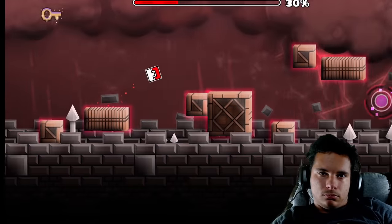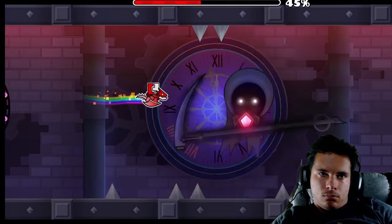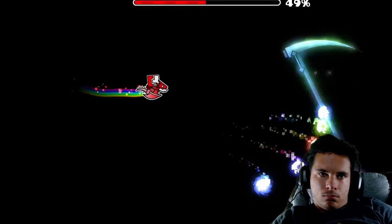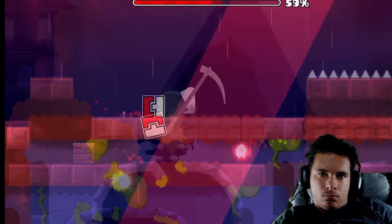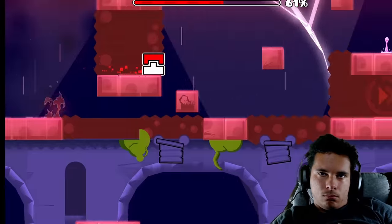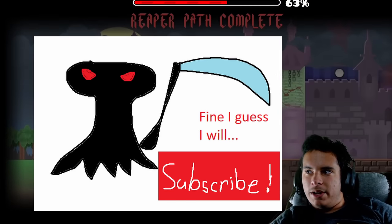The first boss I went for was the Reaper. I climbed to the highest point of the castle and found myself in the Reaper's palace. This boss's attacks are randomized, so it was a bit annoying. Eventually I got to the final section — if I fall, I won't die, but I won't get the coin. After dodging the Reaper's attacks and sitting on the roof, I got the first coin. Now the Reaper is forced to subscribe to Matmart.